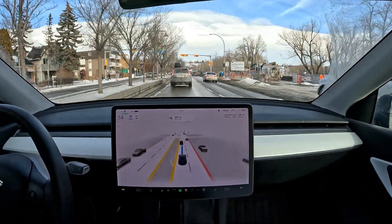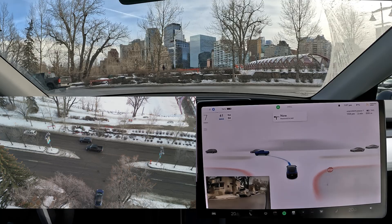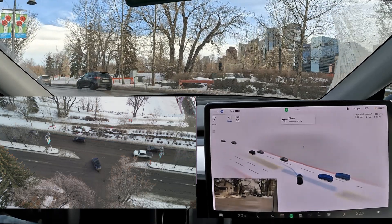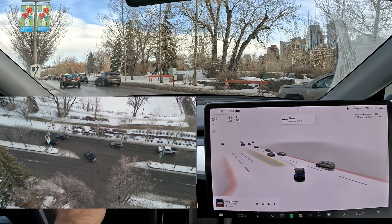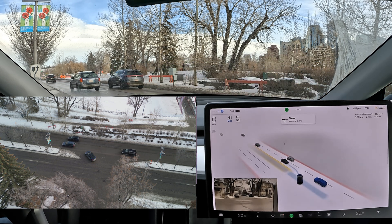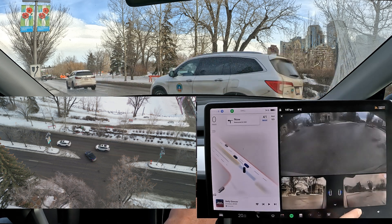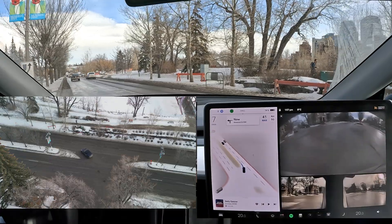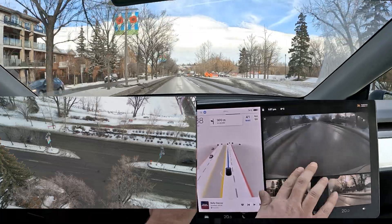I'll circle around again and try this again. Here we go — it's clear but it's going to have to stop at the median. I'm going to have to stop it, it's getting a little bit too close. I engage it and it's nicely waiting. I'll pull up the camera to show the right repeater. Now it should go — it's creeping, but it's a little too slow. I'm going to give it a push.